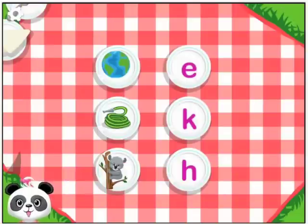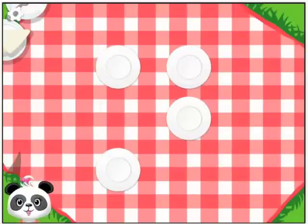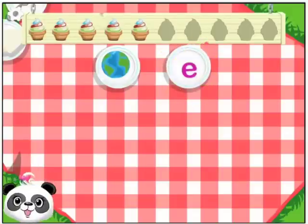Match the image with the starting letter. Pose — H. Koala — K. Earth — E. Way to go!